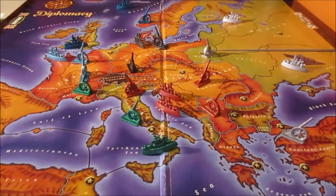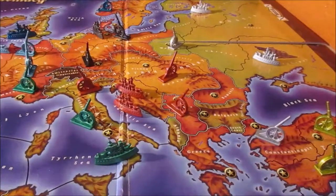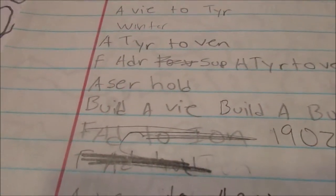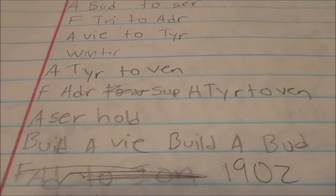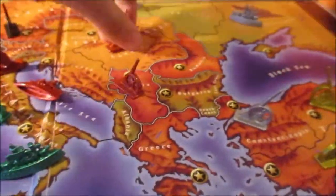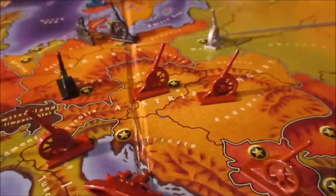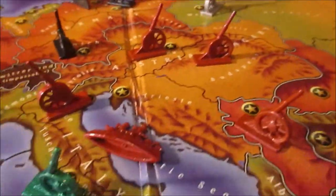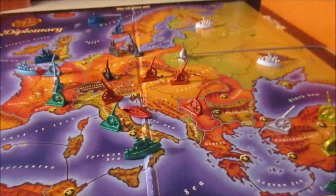Essentially you keep doing this process over and over. You have to write down your builds too. For example: build army in Vienna, and also build an army in Budapest. So this player built an army in Budapest and also built an army in Vienna — those were the two builds. Perfectly reasonable. So you build, and you just go through the whole game. That's essentially all the rules.